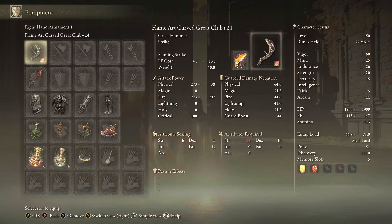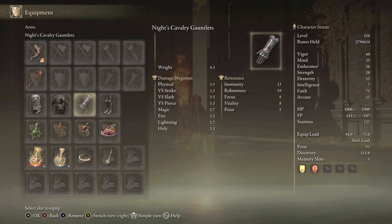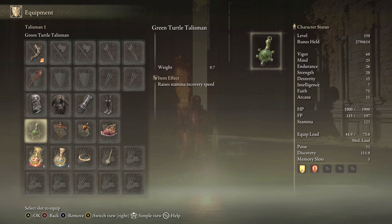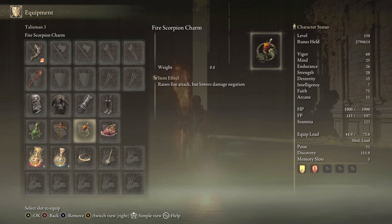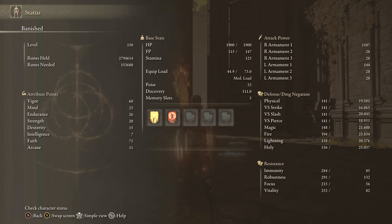For equipment on this Faith build: Flame Art Curved Greatsword, any seal — I used the Giant Seal for fire incantations. We hit 51 poise. Talismans: Green Turtle Talisman, Ritual Sword's Talisman, Fire Scorpion Charm, Shard of Alexander, Fire Cracked Tear, and Faith Cracked Tear. For stats, it's Faith-based. With the Faith Tear we reach 75 Faith. We have 60 Vigor, 25 Mind, 26 Endurance, using Golden Vow and Flame Grant Me Strength, which beats out Howl of Shabriri since we're doing both fire and physical damage.